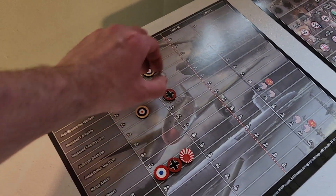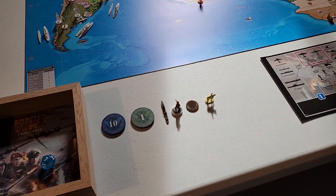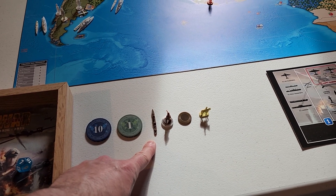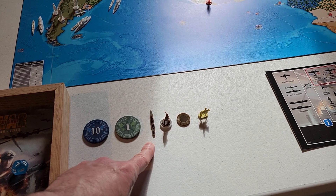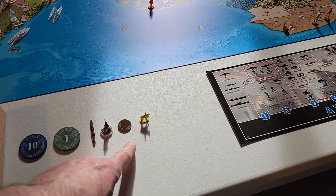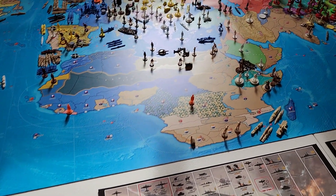Italy has 11 IPP to spend this turn and we're spending nine of it. We had a destroyer from turn one in the place units box on the build queue, so we're placing that. For nine IPPs: a colonial infantry for four, a militia upgrade for two — that's six — and then we're leasing the Nationalists a cavalry for three, totaling nine. We'll save two.